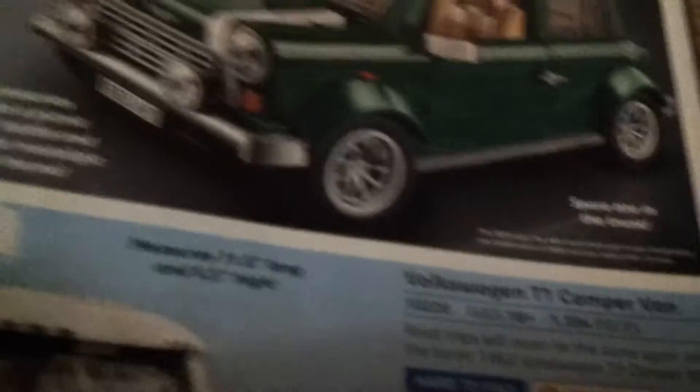This is new for Creator — the Ferrari F40, an expert set. Mini Cooper — that's not new actually, $100. Mini Cooper is $100. Volkswagen T1 Campervan is $120.